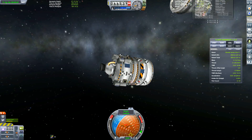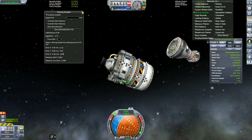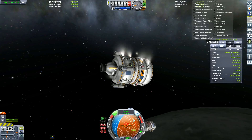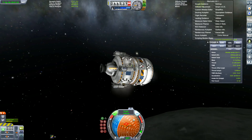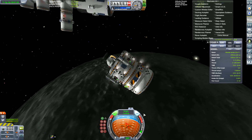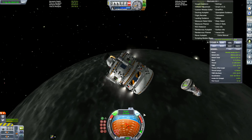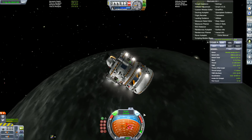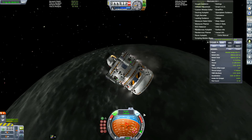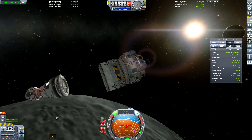Speaking of MechJeb, I notice that every time I close the autopilot docking module window, it stops the docking. That is odd. If you use the ascent guidance and close that window, it seems to work fine — so it might be intentional, so that you're not fighting the autopilot when you close it and want to take manual control. Interesting.